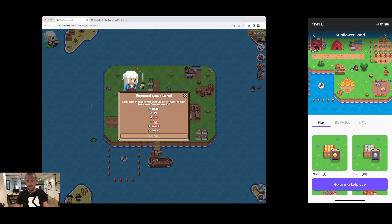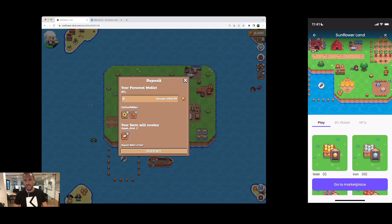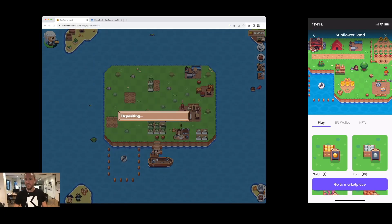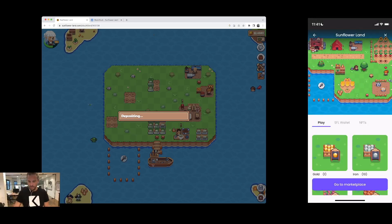Now I need to transfer the gold to the game. I'm going to send it over to the farm. I'll confirm — and that's that. The gold is being deposited into the farm. You saw how easy it was to top up SFL — no big deal.